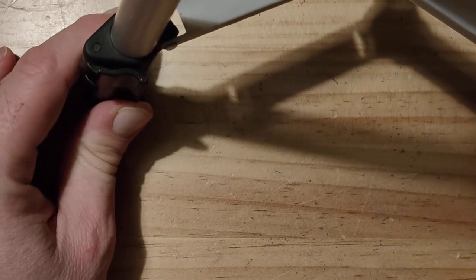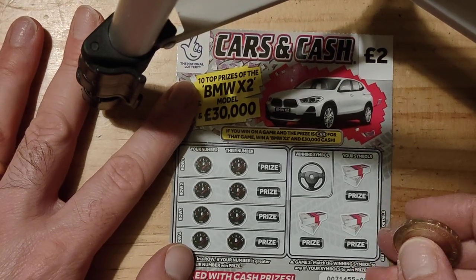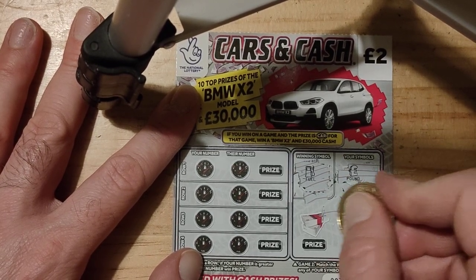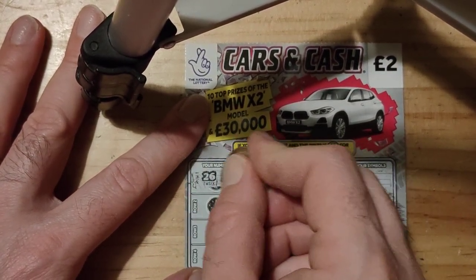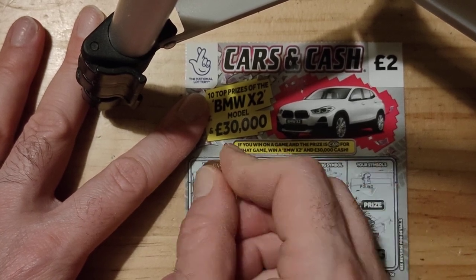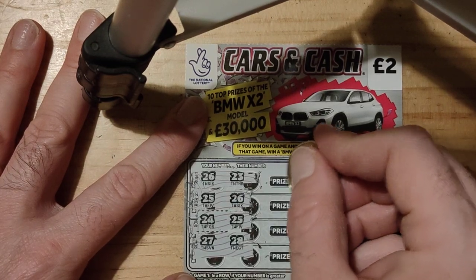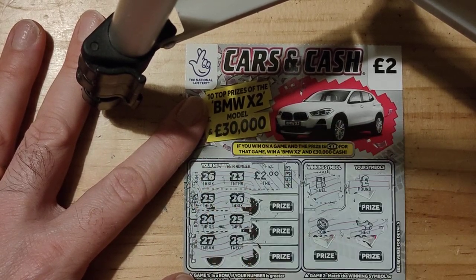Let's see what we can hopefully get. Right, let's see what we can get on this one. Here goes. We have fuel, we have a pound, a helicopter and a coin. We have a win! We have 26, 20 - ooh. 26, 23. 25, 26. 24, 25. 27, 28. We've got one win there guys. Two pounds. Not bad. So that's another two quid back. That's good.